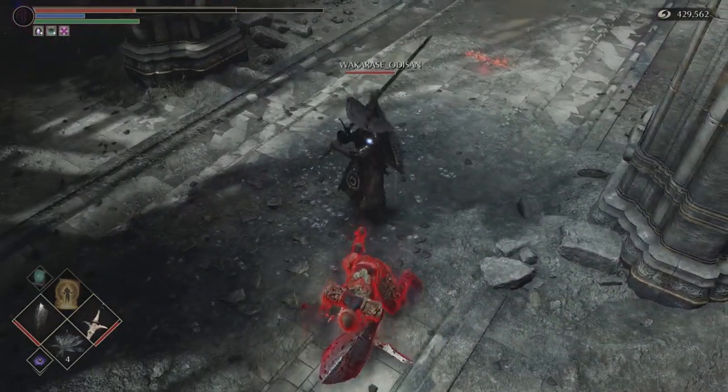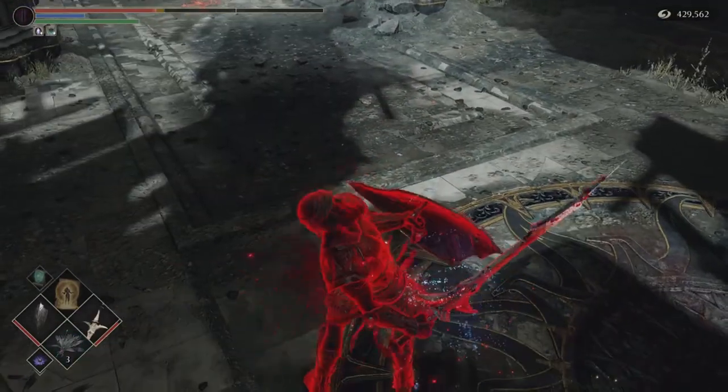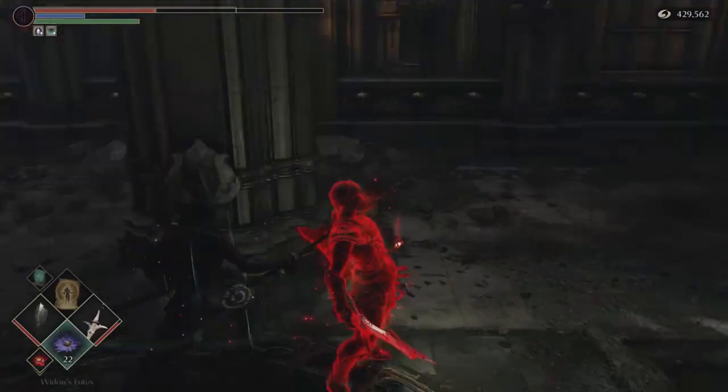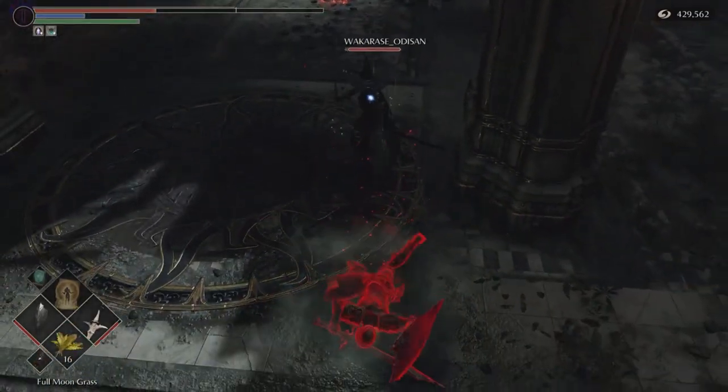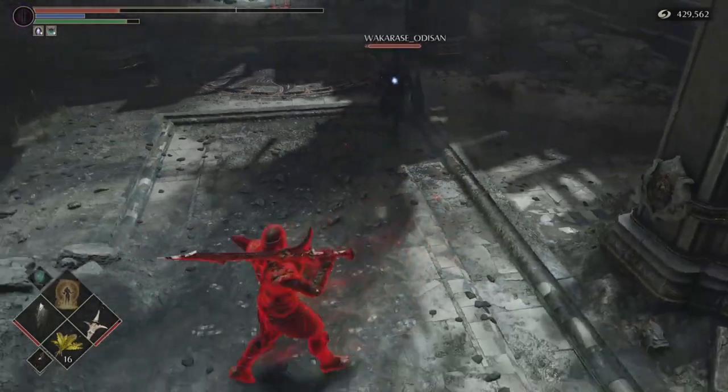If an opponent plays defensively, you have a big advantage to pressure them and punish panic rolls or panic attacks. If they are shielding and retreating, you can pressure with dead angles and backstab threats. If someone is foolish enough to parry spam, you punish with a devastating backstab.